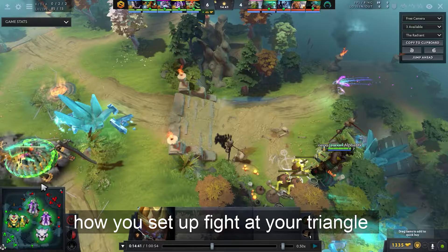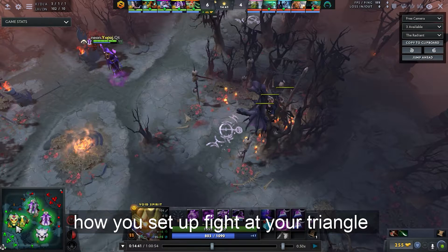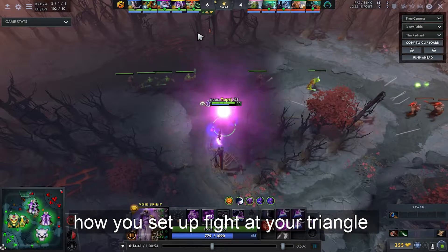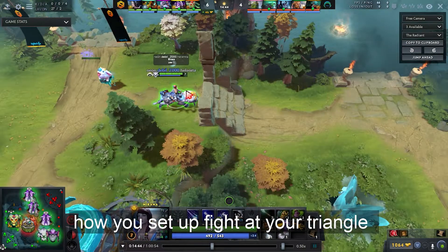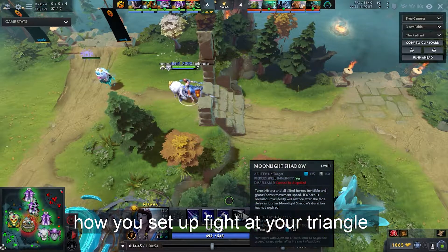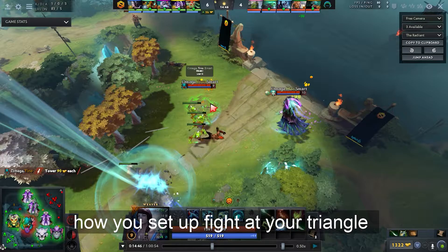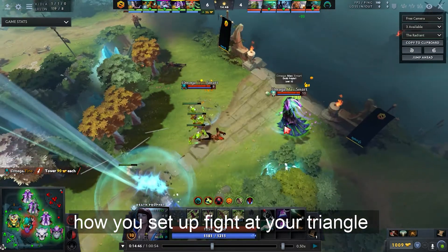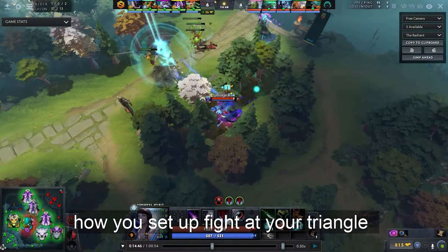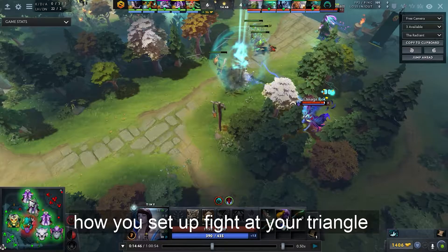A quick map analysis: Slark has illusion runes and is at the top lane farming. Slark is playing bottom at the same time and it looks like Mirana has used her ultimate. They don't want to fight because the opponents have really strong ultimates — Weaver's TP ulti is very hard for Radiant to catch, and there's a swap out for safety plus Omni Repel, and Tiny is there to burst targets.